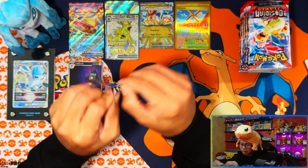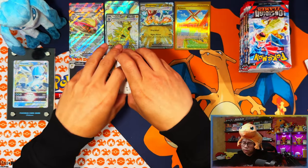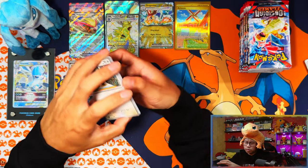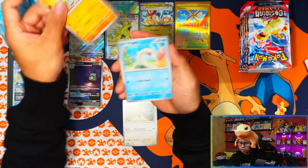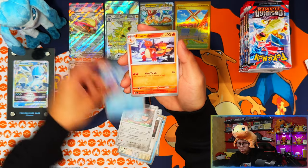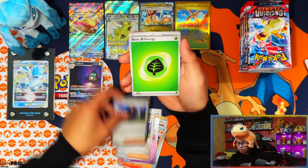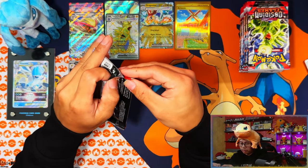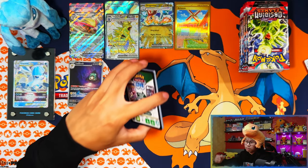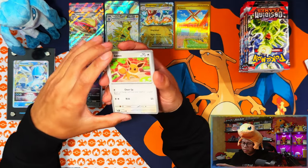So we pulled one for the master set — the gold card, nice. I've seen some booster boxes where you only pull one gold card. Shout out to Danny Phantom — in his pull video you can get very unlucky and only pull the gold card with no SIR at all. I'm hoping that doesn't happen to me. I've now got two out of the three gold cards.